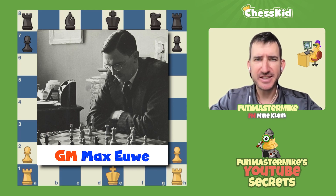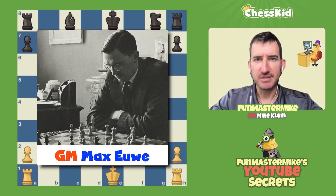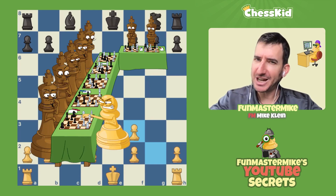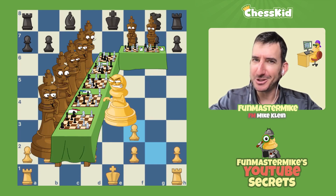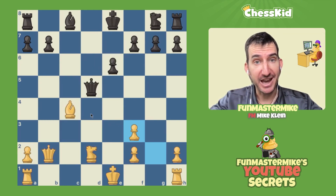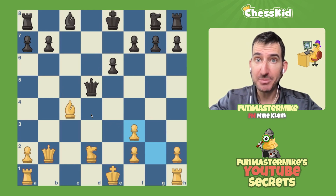Max Euwe — my Dutch is probably pretty bad — but in any case, this was a simul. I do want to let you know world champions don't usually lose in less than 20 moves in a regular game, which means a lot of players were going up against Max. And in this position, Max had the black pieces.